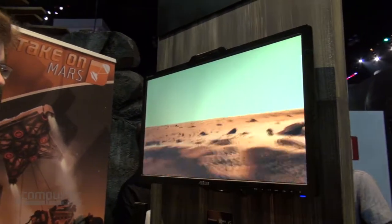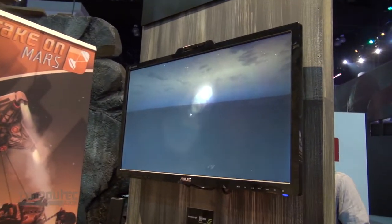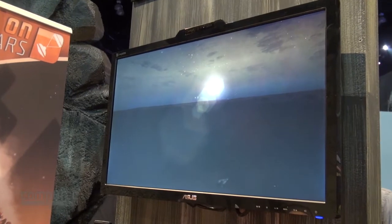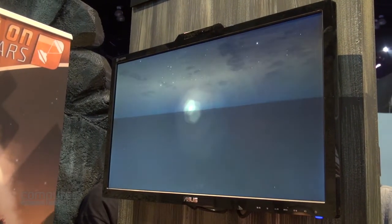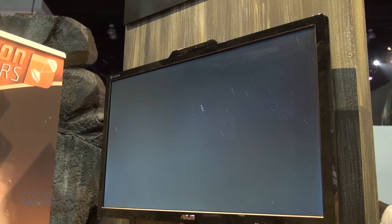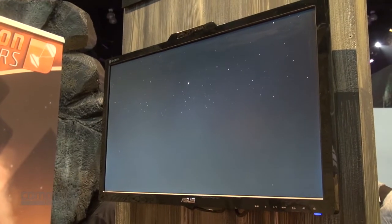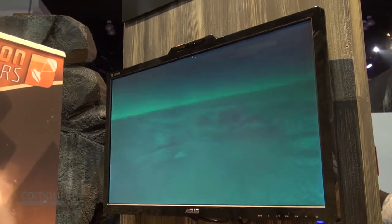We simulate everything as close to reality as possible, and that includes the day-night cycle. If I move the sun down to the horizon, you can see the sunset is blue — that is because the light is scattered through the atmosphere and appears blue. If I put it completely into nighttime, all you can see is stars because it's dark with no artificial lighting. To help the player, we do have night vision.